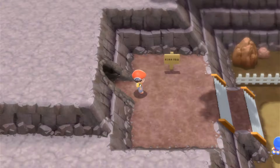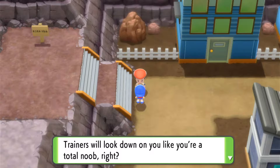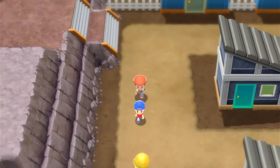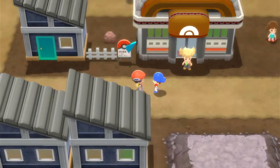Here we are in Oreburgh City, just dropped down. A kid comes to meet us and says if you don't have a single gym badge, other trainers will look down at you like you're a total noob. That's really harsh on a kid I've only just met, but anyway he's going to show us where the gym is - just down here. It's obviously a rock type gym with lots of rock type things around.